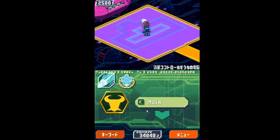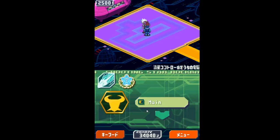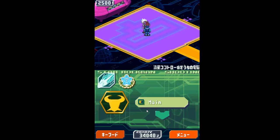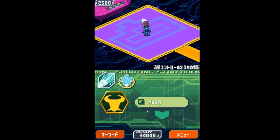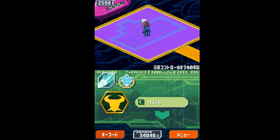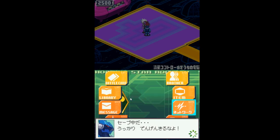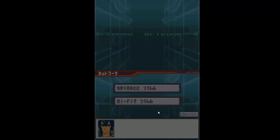Now if you're on console as well, please pay attention to this segment since it applies to you too. To go to the network menu, click the bottom part of the touch screen — the bottom right specifically — and you will get this menu opened up. Choose the network tab, choose the left option twice, and it will save your game. You should now be at the network settings screen.